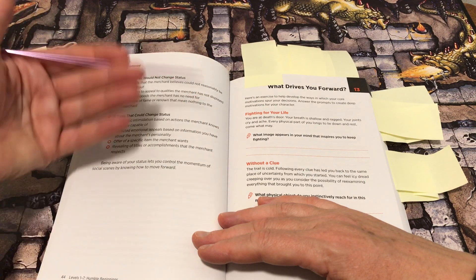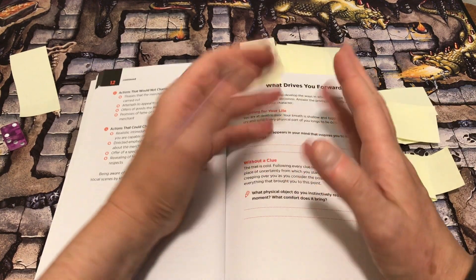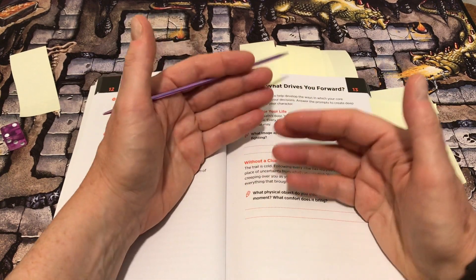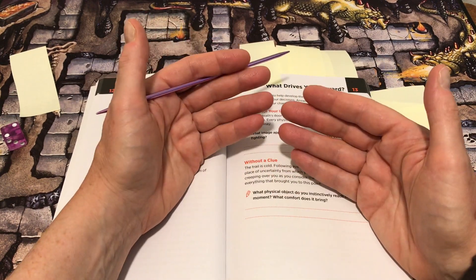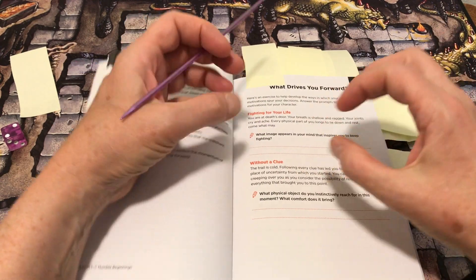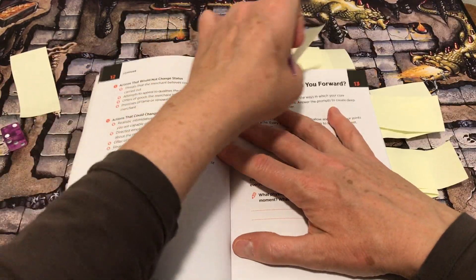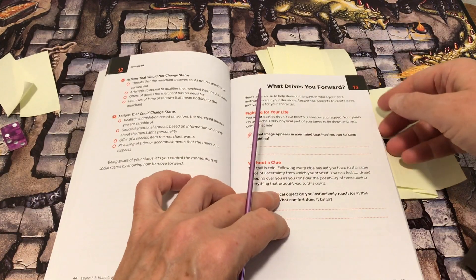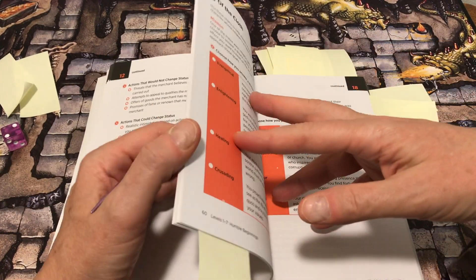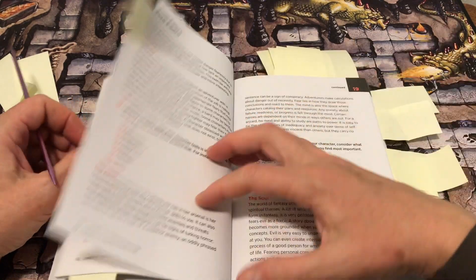You could draw upon the experiences of the character, or perhaps you're in the middle of a session searching for someone and you decide this prompt will connect you emotionally to that person. It's a fill-in-the-blank kind where you are given something broad and need to come up with the details without further numbered prompts.